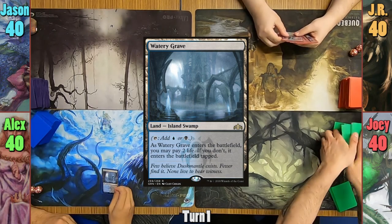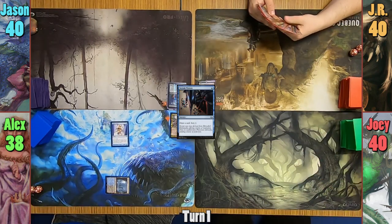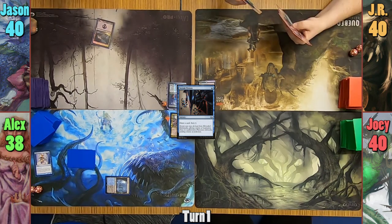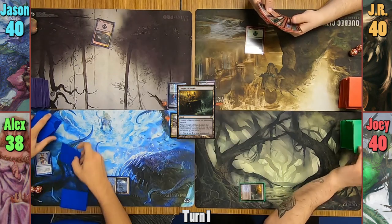Alex wins the die roll and starts us off. Alex plays a Watery Grave untapped, taking two, and he casts his Serum Visions to help set up his next draw. Jason plays a Swamp and passes. JR plays a Forest, passing. Joey plays a Temple of Deceit, which comes untapped, and he scrys one, keeping it there.